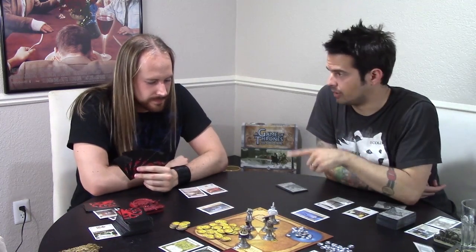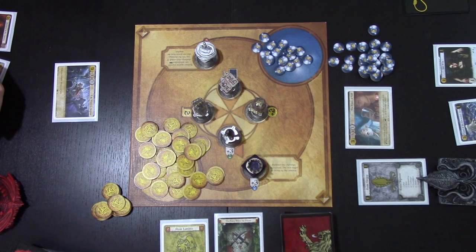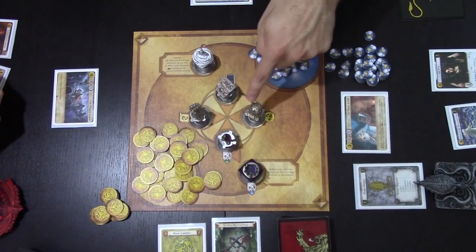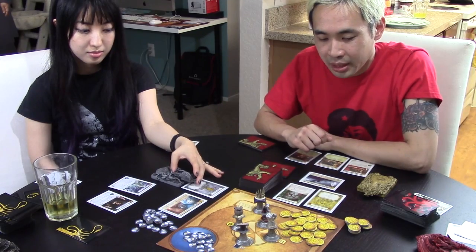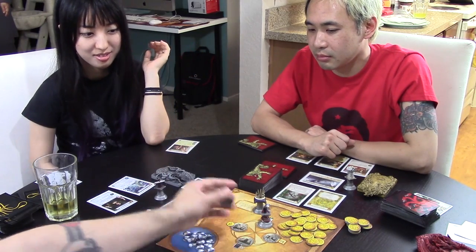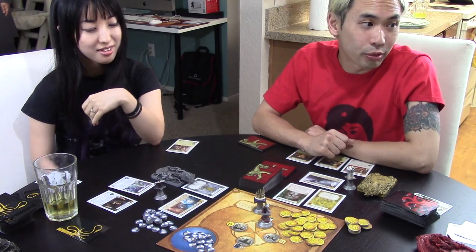Brandon has the highest initiative this round, so he plays first. Starting with him, we each choose titles. Each of these figures represents a position on the small council that confers special benefits affecting combat or providing extra resources. They also determine the relationships between players for that round. For example, if your title supports another player, you can't initiate challenges against them. If your title opposes another player, you get extra benefits for attacking them. — I'll be the Master of Fisting. — That's the Hand of the King. — I'll take Master of Law. — I'll just take the title that supports you, Hana. — Oh, that's so sweet! I won't attack you either, okay? — That's gaming with a married couple for you.